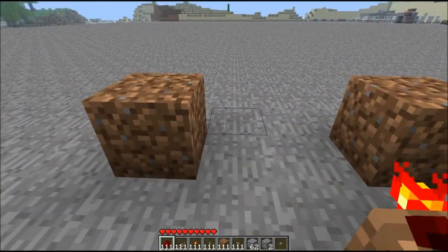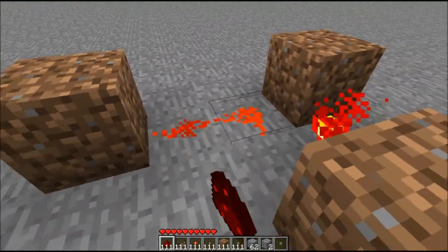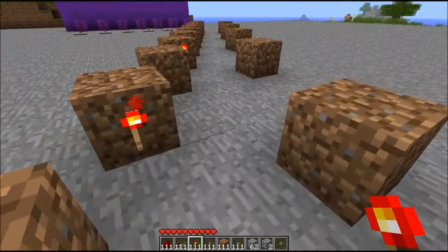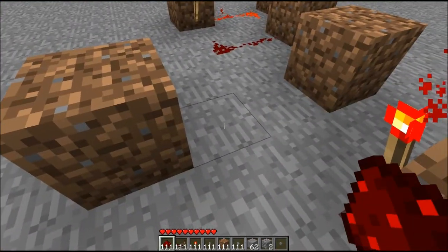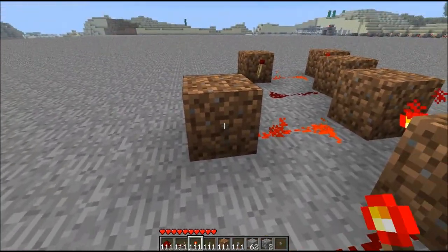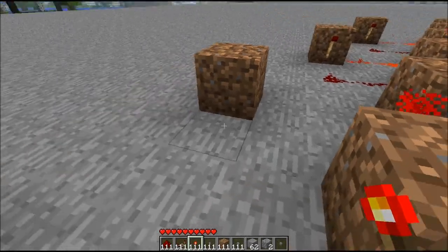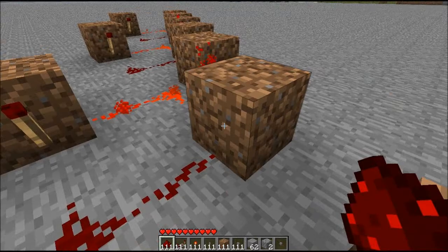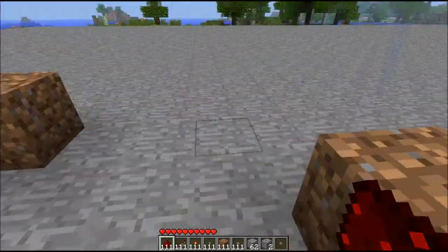You want to place the RS NOR latches - place redstone wire there, there, there, there, and then you want to add a torch there. You want to do this for every single block on the way down, like that. It doesn't matter if you place the rest of the torch first - does not make a difference whatsoever.